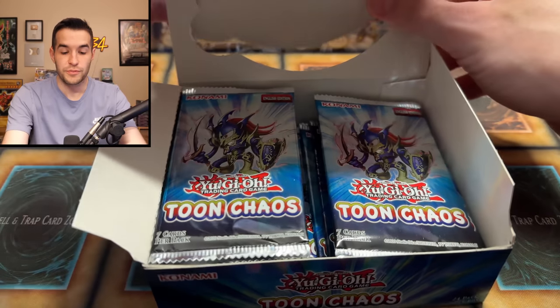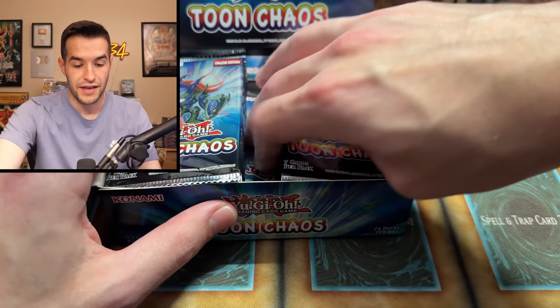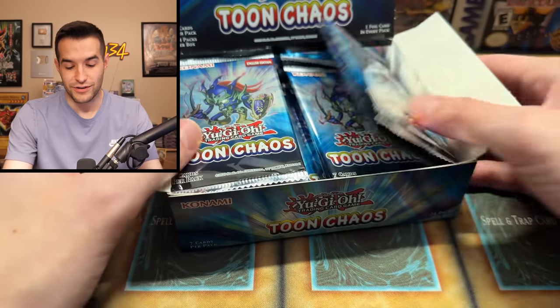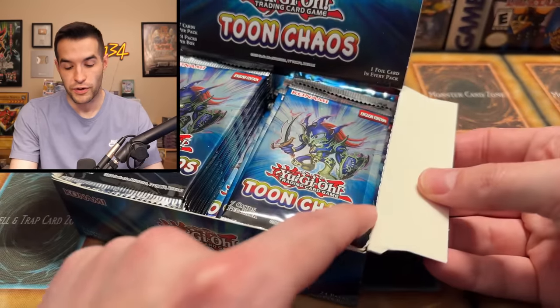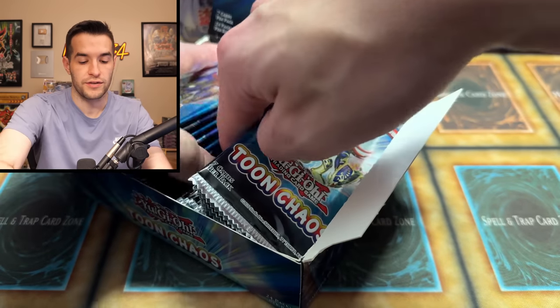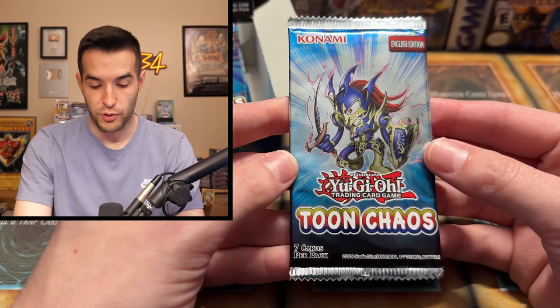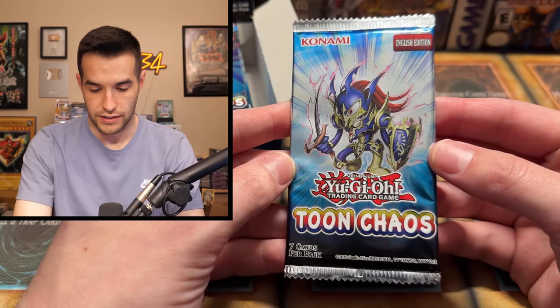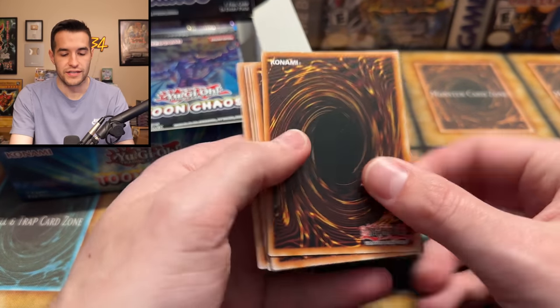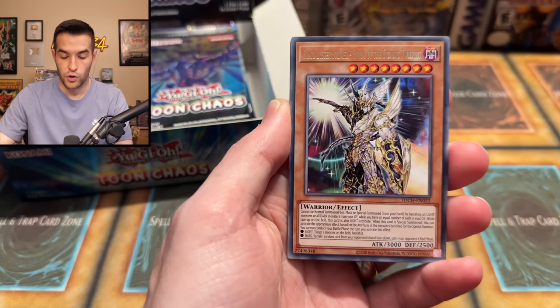I've never pulled the ghost rare, it took me forever to pull the starlight rare, maybe I'll pull the collector rare today. We did pull the ultimate rare one time — unlimited I think, but still pretty insane. Look at these packs — this must be a Euro box because of these perforations on the side. There's always a little bit more room in a Euro box. We are really hoping for a collector rare for Gary today. These packs look nice, hitting pretty well in the light.